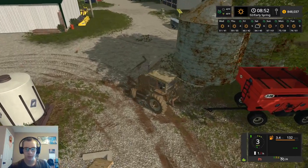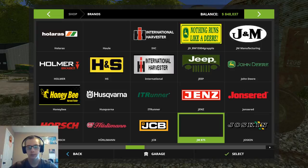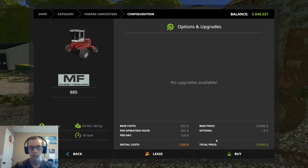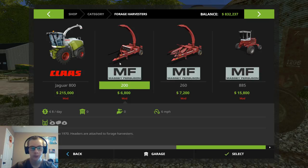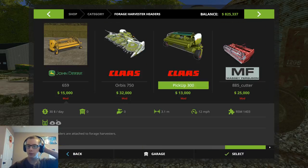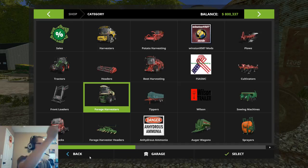Okay, so now what we're going to do is buy the equipment that we need for doing dairy. The first thing we need is the swather. We're going to get the Massey Ferguson 885 swather. And then because we're in this category, we're also going to get the Massey Ferguson 200 forage harvester that picks up windrows. We'll get it with the warning triangle. Now we need the header for our swather, which is the 885 cutter. So let's check stuff off: we got the swather, we got the header, we got the chopper.